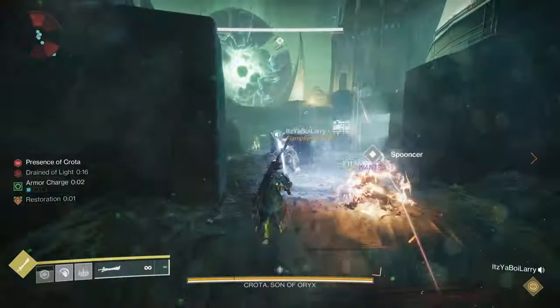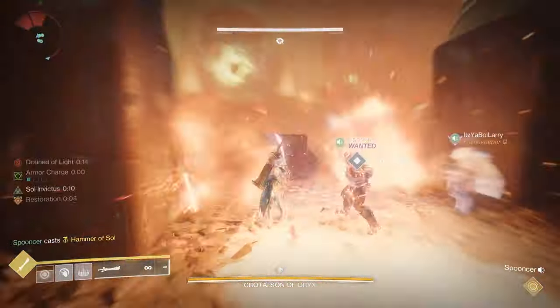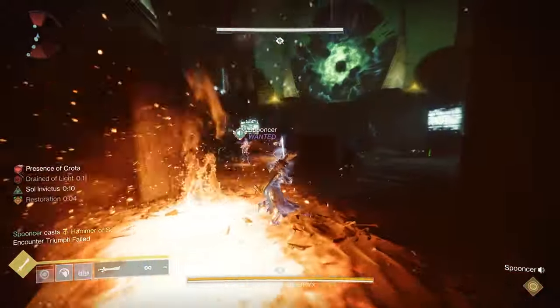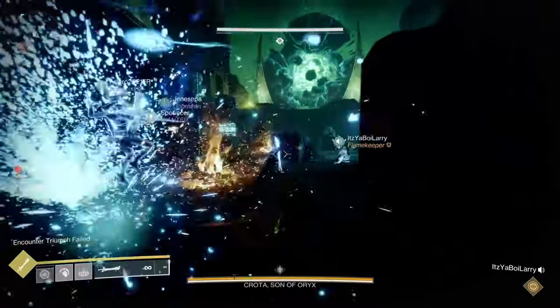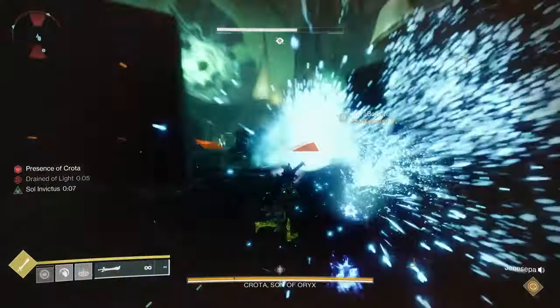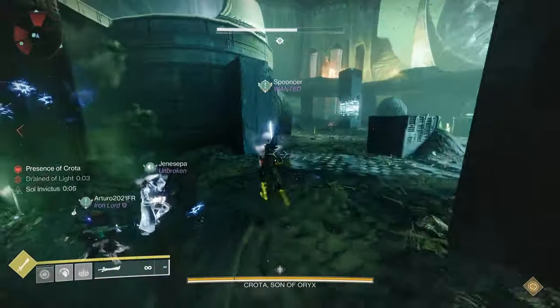You'll need the Enlightened buff to pick up swords, but you also need it to take down the oversoul. So determine how many swords you want to use against Crota, add one for the oversoul, and that's the number of people you need to have the Enlightened buff.